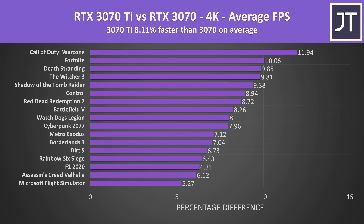At the highest 4K resolution, the 3070 Ti was about 8% faster than the 3070 in terms of average FPS. There are a few more games around the 10% improvement point now, however this is still about the biggest difference we're seeing, with a bit of an extra boost noted in Warzone up the top.